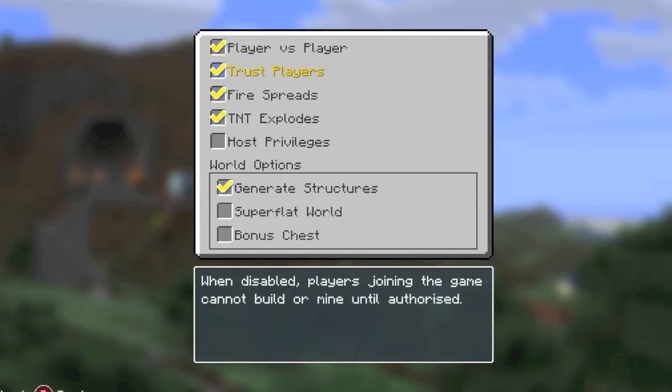Then we've got TNT and fire spreads. Basically it stops grief — TNT explodes tick means it's on, and fire spreads tick means it's on as well. But I'll probably be turning them off.